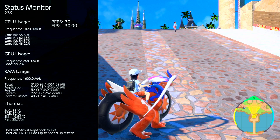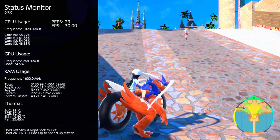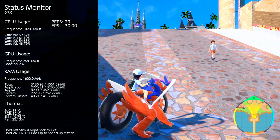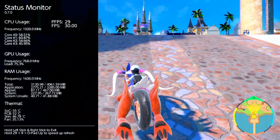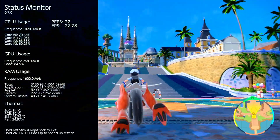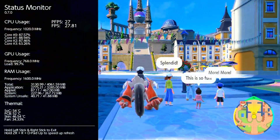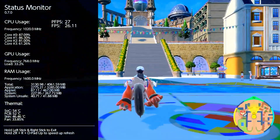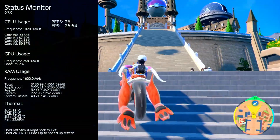We are on a stock Switch — stock CPU, stock GPU frequency, and the RAM is also stock. So I'm going to go over there and as you can see it goes as low as 25 FPS. This is running off the game cartridge, so yes — 21 FPS, pretty bad.